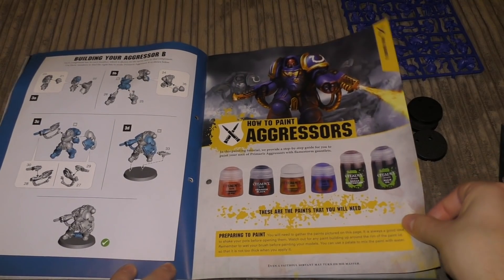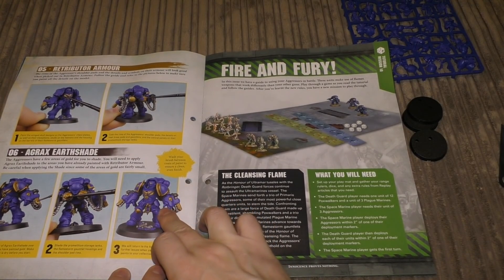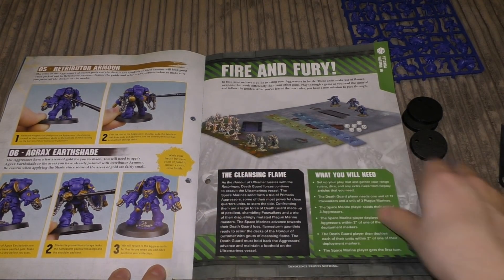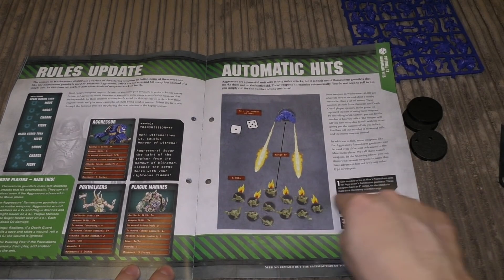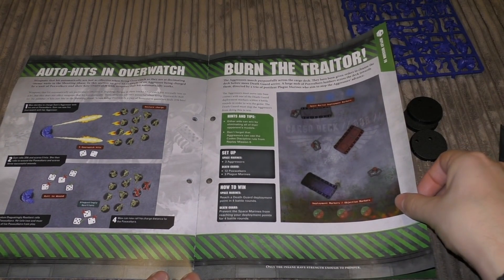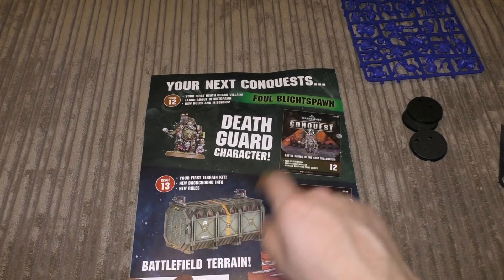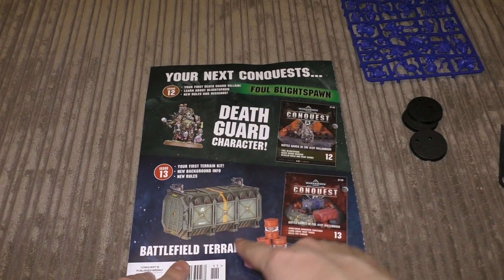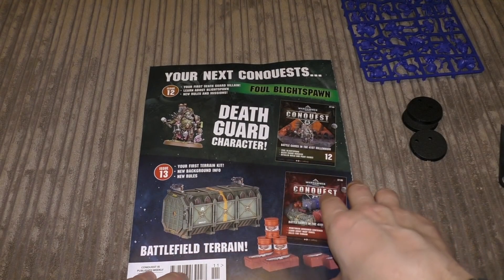How to paint Aggressors - these are the paints you have got so far in your collection and it goes through all of them. They're looking quite decent now, though you're missing the red for the eyes still. Fire and Fury rules update - automatic hits. That looks really awesome, just flaming all the enemies of mankind. Then a little advert showing issues 12 and 13 - 12 is the Blightspawn and 13 are the crates. I think I'm going to put the Storm Bolter guns on these crates - I didn't on the ones I originally got but I will do for these. They look pretty cool.